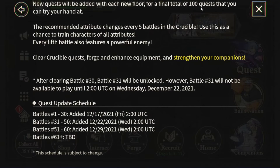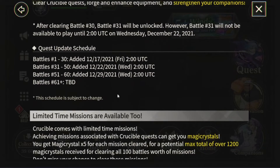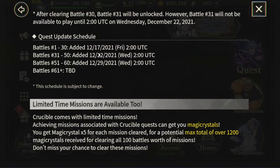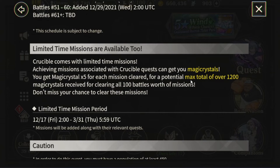There will be a final total of 100 quests — we'll probably reach that by February. Stages 1–30 dropped today, stages 31–50 are coming next Tuesday, and the final stages 51–60 will be added at the end of the month.